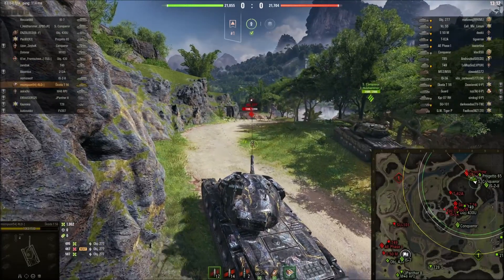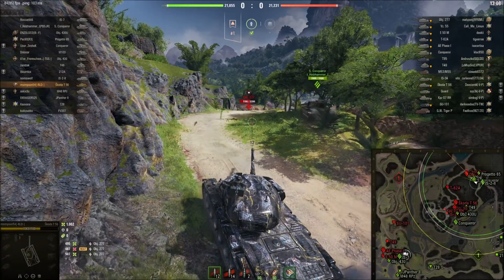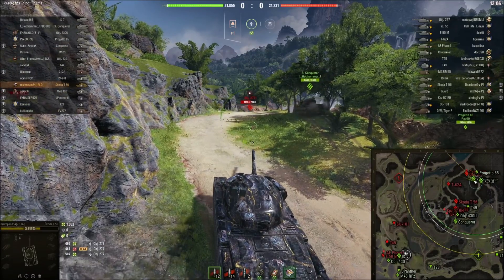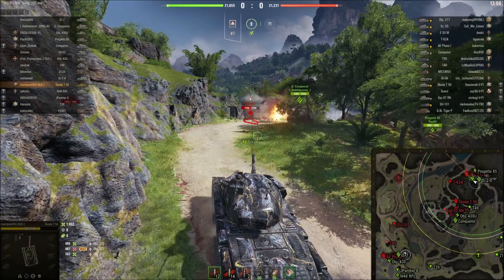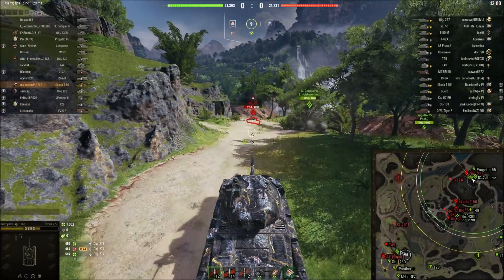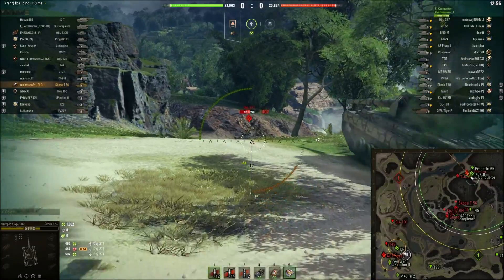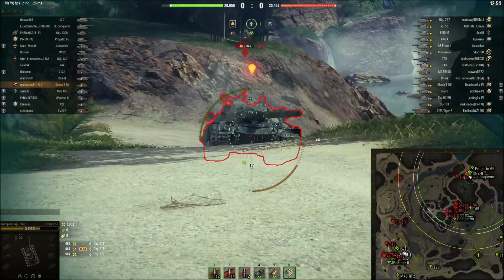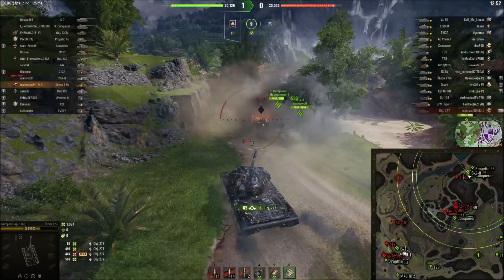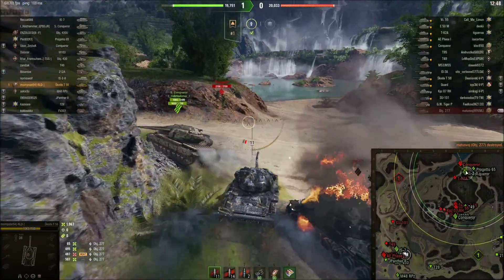You just saw there — Object 277, a tier 10 Russian heavy tank. Look at this matchup: I'm in a tier 8 premium tank, there are 4 tier 10s on each team, 5 tier 9s and 6 tier 8s. This is pretty much the worst matchmaking you can get at tier 8. And I'm sitting here thinking, this is a good map — I feel like I can do a lot in this game, and you're going to see why.